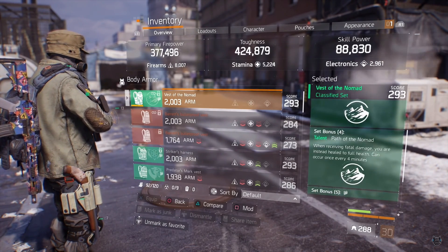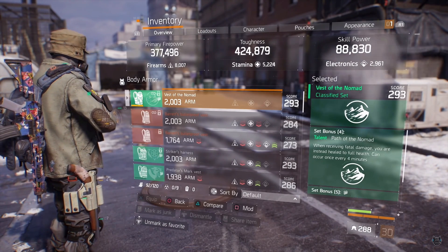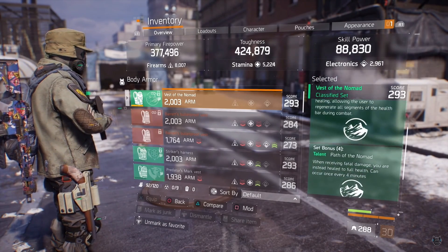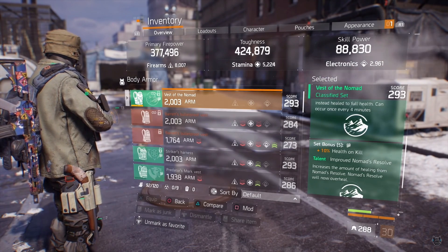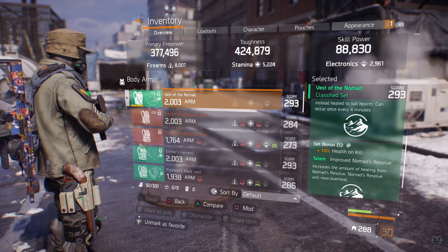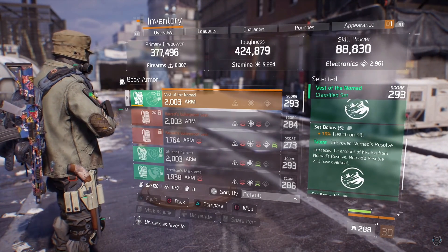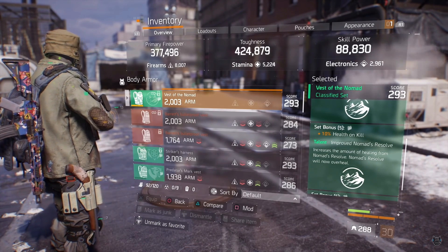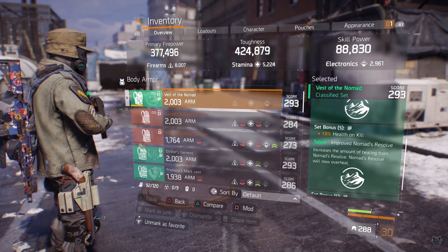Set bonus 4 gives you path of Nomad: when receiving fatal damage you're instantly healed to full health, can occur every 4 minutes. Set bonus 5 gives you an additional 10% health on kill, so that's already 25% health on kill depending on how much stamina you have that you'll get back every time you kill a player or NPC. Also set bonus 5, improved Nomad resolve increases the amount of healing from Nomad's resolve. Nomad resolve now overheals, so when you go into battle you're already going with the overheal so you already have a slight advantage on somebody.